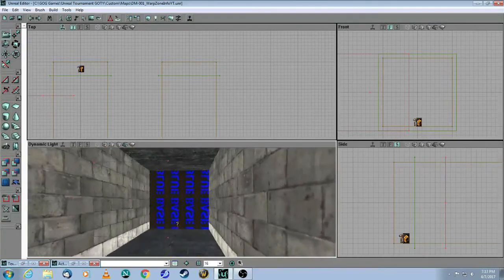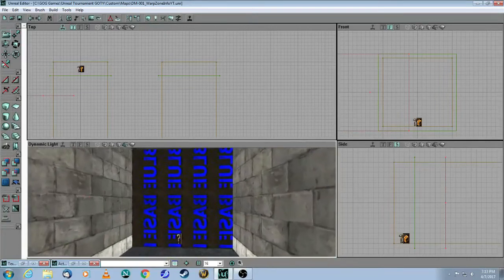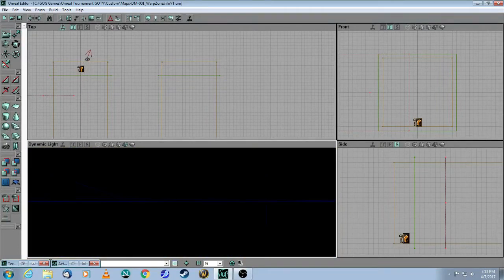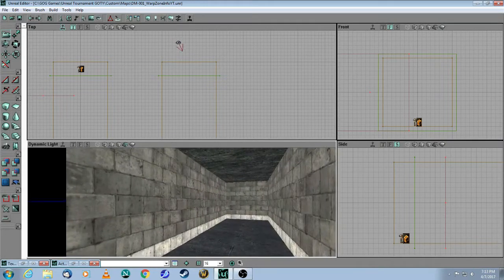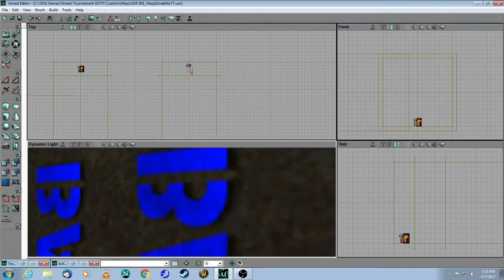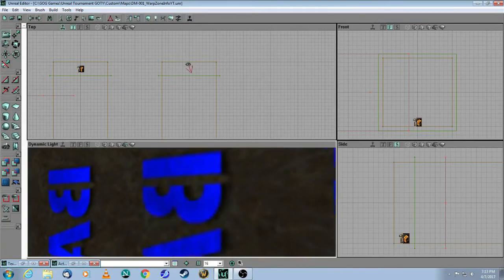Remember, the player is starting here, they're going to come through here, hit the warp zone, and then when they hit the warp zone they're going to teleport to this other hallway. And you can see the same orientation of the brush.